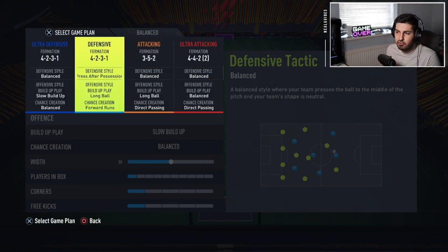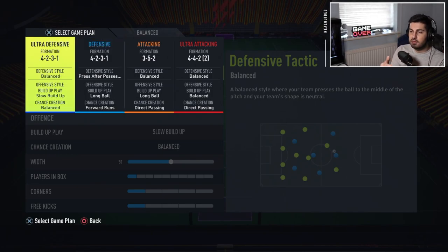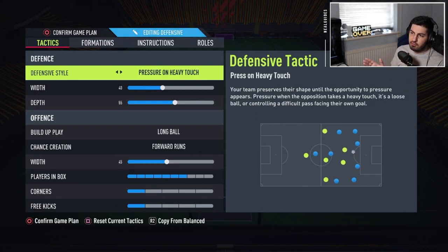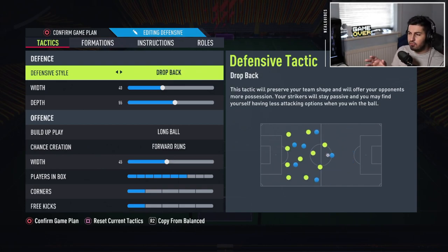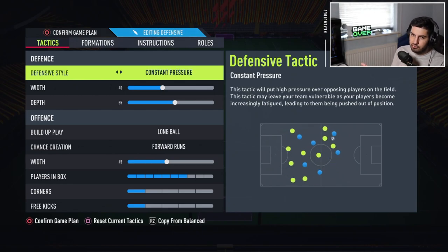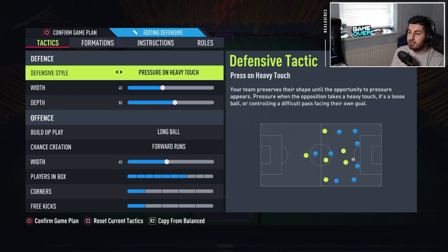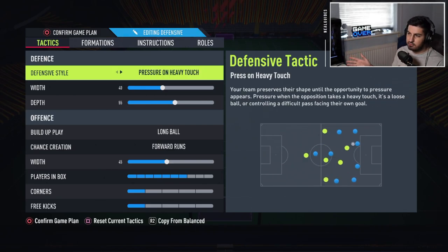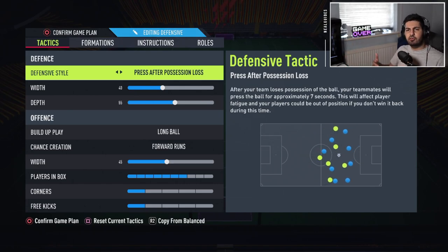Especially because you don't have the personnel. And we know from the new gen the new jockeying style now takes into account defensive awareness. So people are not going to be used to running and jockeying at the same speed. So it's going to be a massive, massive differential. That's why I want to keep the two 4-2-3-1s - so you've got one to start the game with and one to be a bit more aggressive. I would say just get press on position loss to go. Out of all these - drop back we're never going to use. Balance and constant pressure you kind of use anyway. But pressure every touch is basically in between balanced and press on position loss.